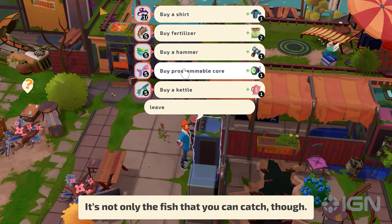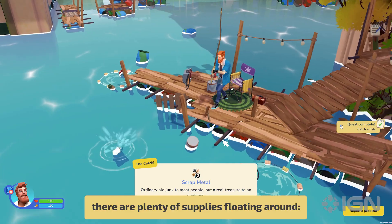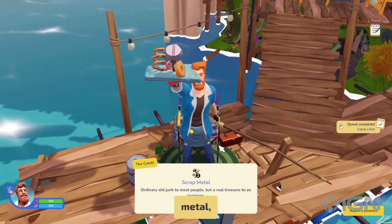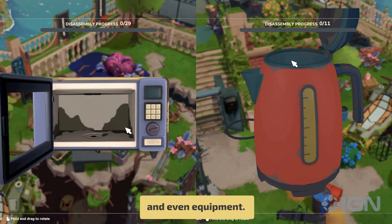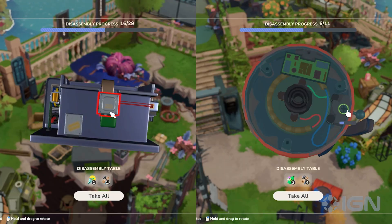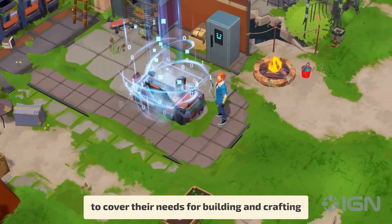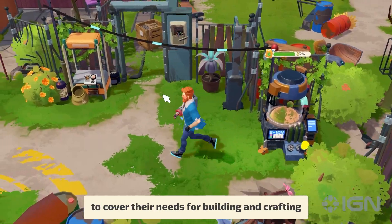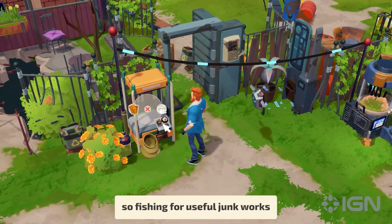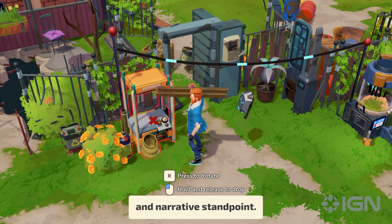It's not only the fish that you can catch, though. Since the whole planet has been flooded, there are plenty of supplies floating around — metal, plastic, and even equipment. We needed a way for future dwellers to cover their needs for building and crafting, so fishing for useful junk works from both a gameplay and narrative standpoint.